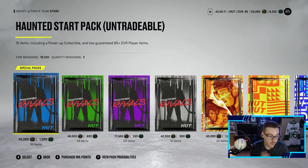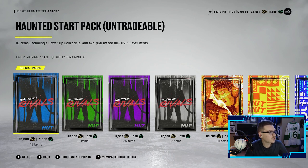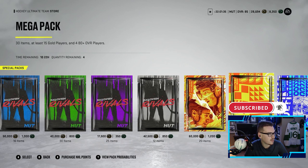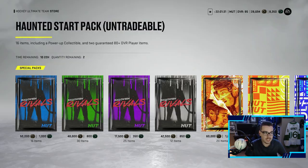We're opening up special packs. We're on randomnumbergenerator.org right now — going to randomize it twice since we get two special packs, one through seven. We're hoping for a five, that's the best pack out there right now. First pack is number one — a 50k pack — and pack number two is a six. A one is a haunted starter pack: 16 items including a power-up collectible and two guaranteed 80-plus overalls. Six is a mega pack with 4 80-pluses.